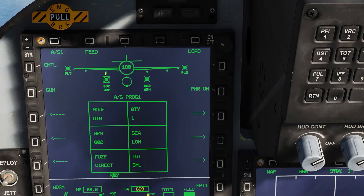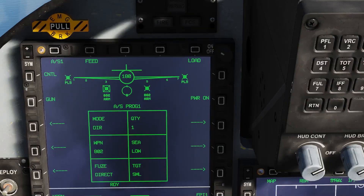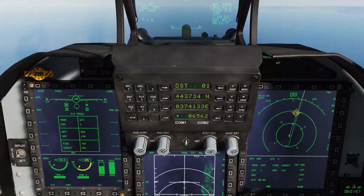Now the waypoint has been corrected. Head to the SMS page and we see a bunch of options. The only thing you should really care about is whether the missile flies high, medium, or low.